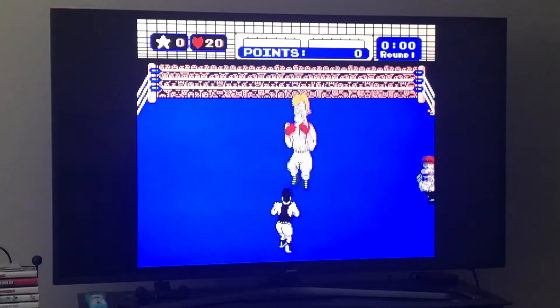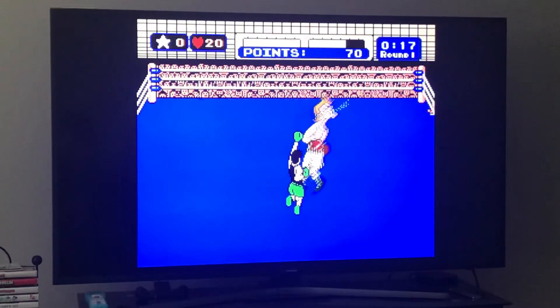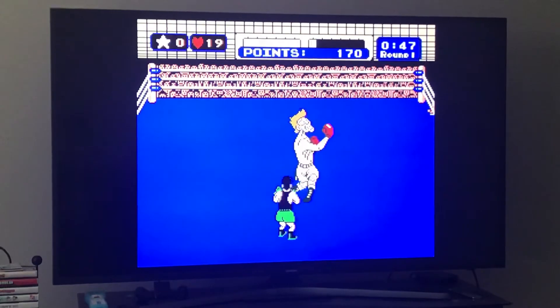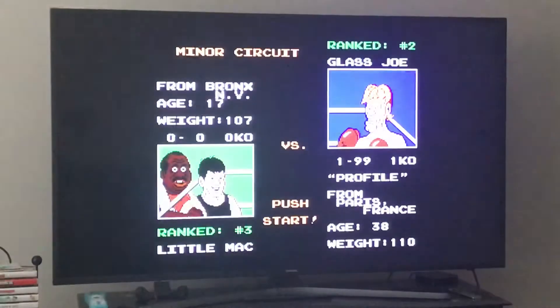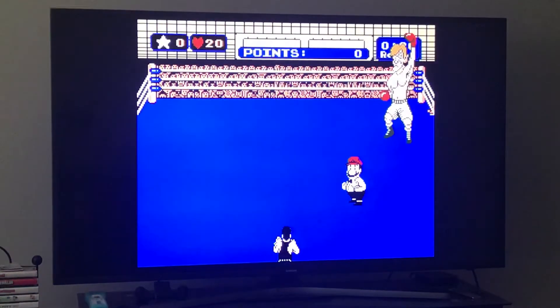We're going to punch him in the face three times, then let go of up after that — see what happens. You can hit him in the face continuously; there's one strategy you can use, but you don't have to use that strategy. But if you keep up held down, he'll raise his guard, so that means we can punch him in the stomach three times.